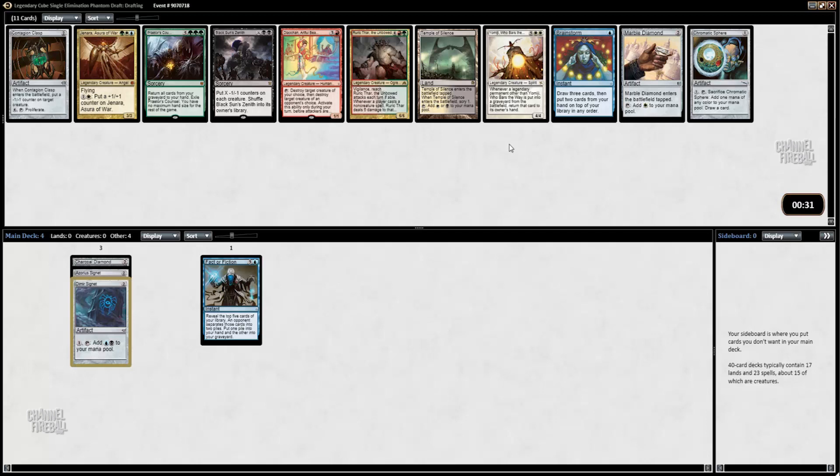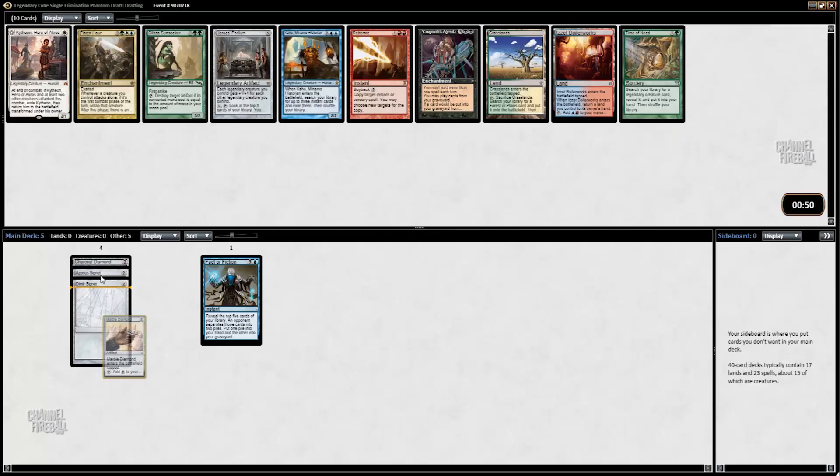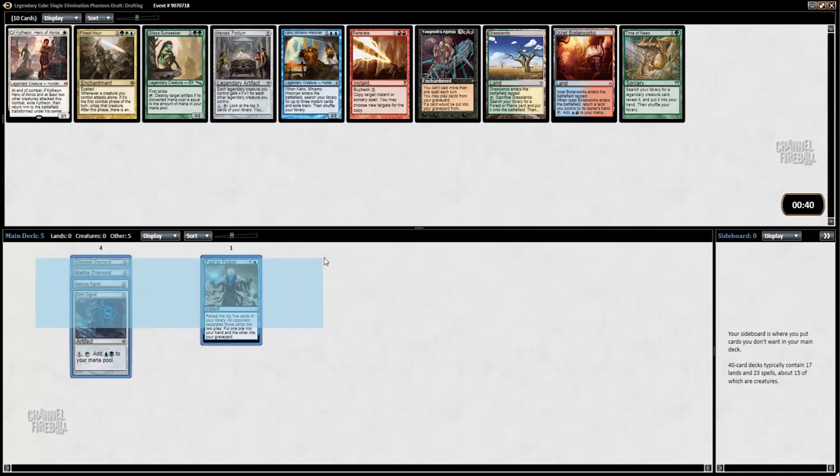Brainstorm is not particularly good here because you generally don't have a lot of ways to fetch. So I probably want to take something else. It's Marble Diamond versus Temple of Silence versus Black Sun's Zenith. I do like some number of sweepers, although I prefer hard wraths over Black Sun's Zenith. I'll take the Marble Diamond. Now that I've taken all of these, I'm very good on mana ramp and probably don't need to take them very highly anymore. It's a really nice way to set up the first few picks of a draft.